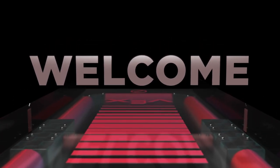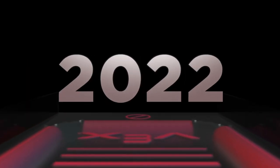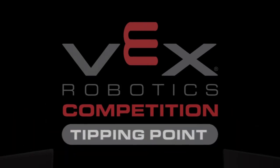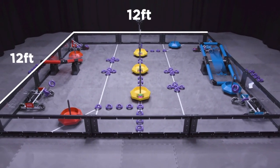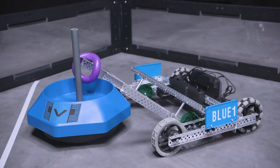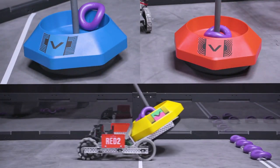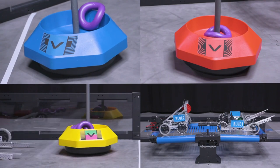Welcome to the World's Greatest Two Minutes in Robotics, the 2021-2022 game VEX Robotics Competition Tipping Point. Tipping Point is played on a 12-foot by 12-foot field by two alliances, one red and one blue, made up of two teams each. The object of the game is to get more points than the other alliance by scoring rings, moving mobile goals to alliance zones, and by elevating on platforms at the end of the match.